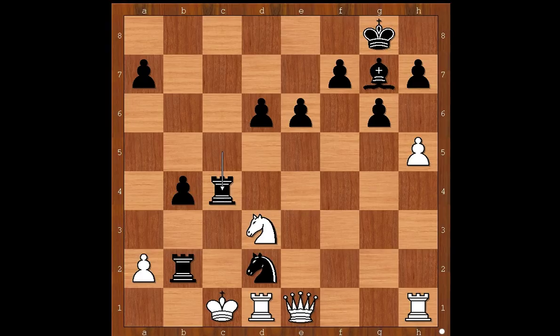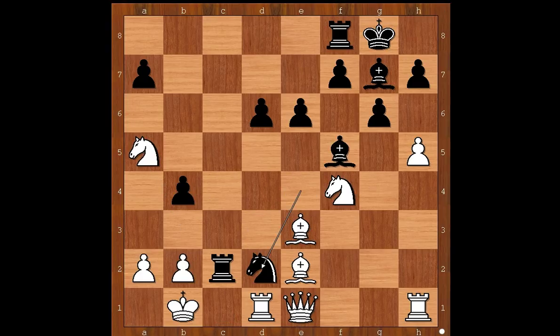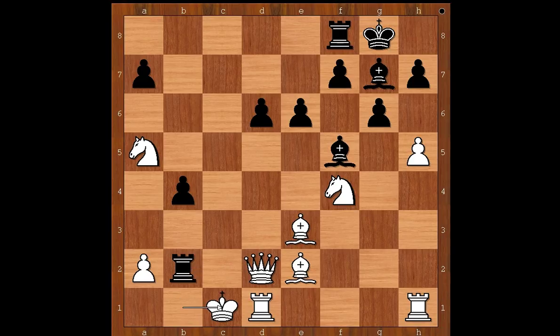Back to our game. Simon Williams played knight to d2 check. Queen takes on d2 — rook takes on d2 would not be a better move for the obvious reason. In the game: queen takes on d2, rook takes on b2 check, king to c1. If king goes to a1, then rook to b1 — checkmate. So we have king to c1, and there is checkmate in one: rook to b1 — checkmate.